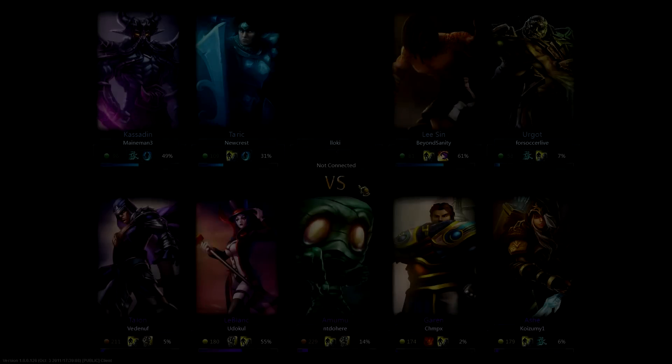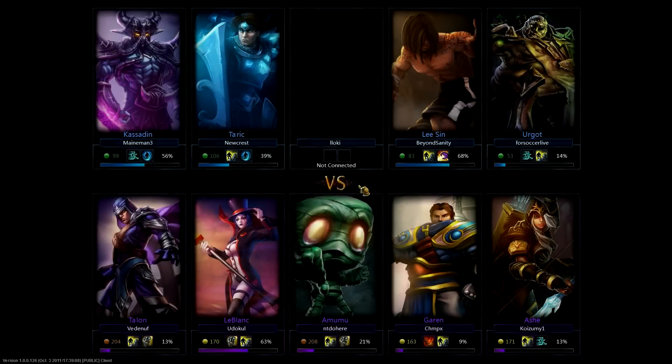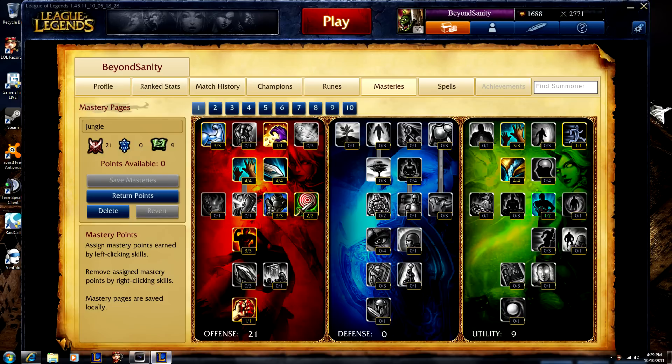What's up guys, this is BeyondSanity here with a Lee Sin Jungle Guide. The first thing I want to go over is Masteries. I take 21/0/9, with points in Smite, armor pen, cooldown reduction, attack speed, increased minion damage, increased normal damage, and Havoc.